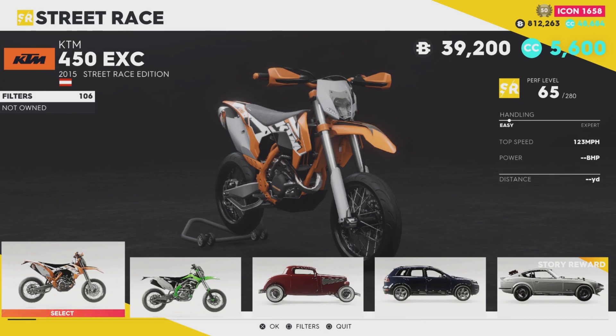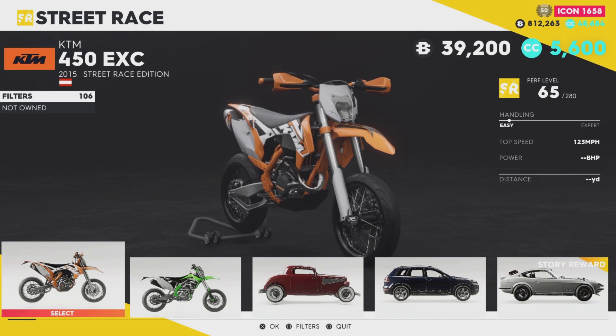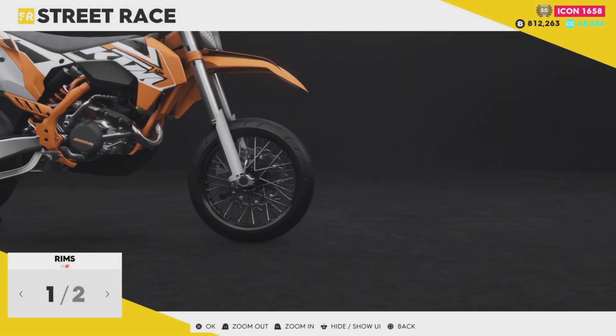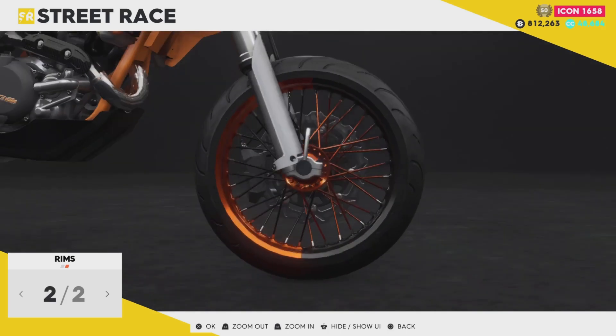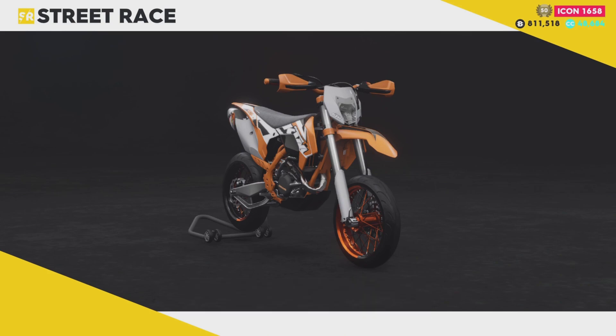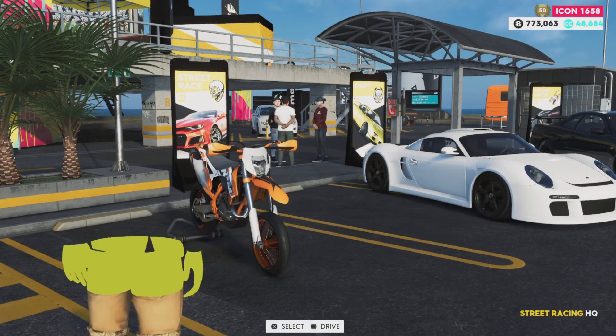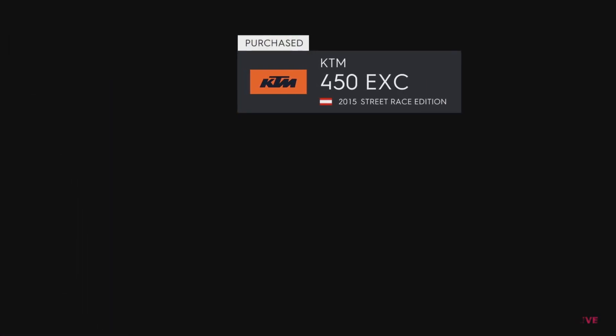As you can see, it comes in at a price of 39,200 crew bucks or 5,600 crew credits, so this vehicle is very, very cheap. Those rims look different and we are going to put them on. For 39,200 crew bucks, we all know that's not going to be a top-tier vehicle, but we might as well test it out.